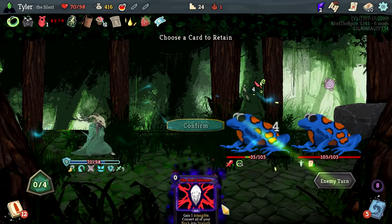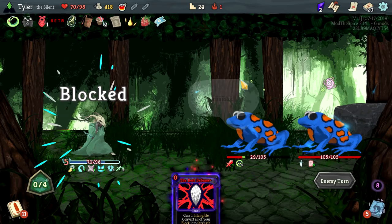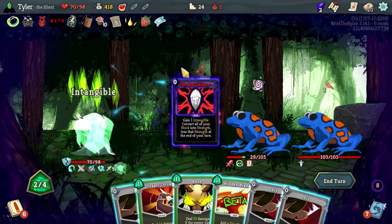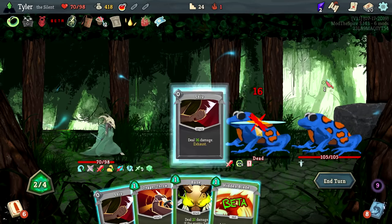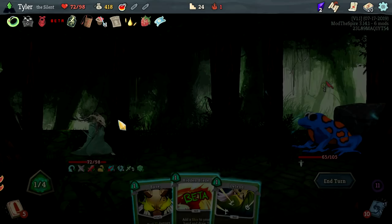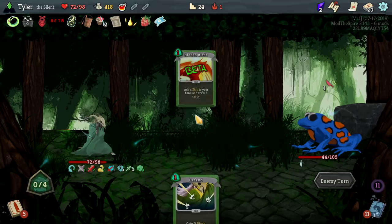Kill this, do this — okay. I actually don't think this is a turn where we want to use this, but we'll retain it. We need a way to generate a lot of block really quickly and fast. Now convert that into strength — these Shivs become ridiculous. This is absolutely what you wanted to do this entire time. Taking the one damage here for sure. Draw Neutralize — just hit him for 21, it's fine. Keep that, get hit for one — one doesn't matter at all.